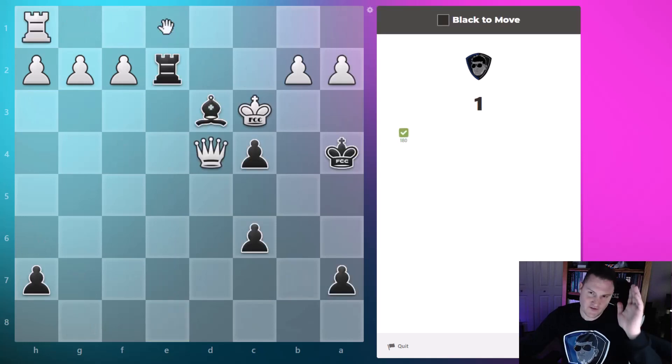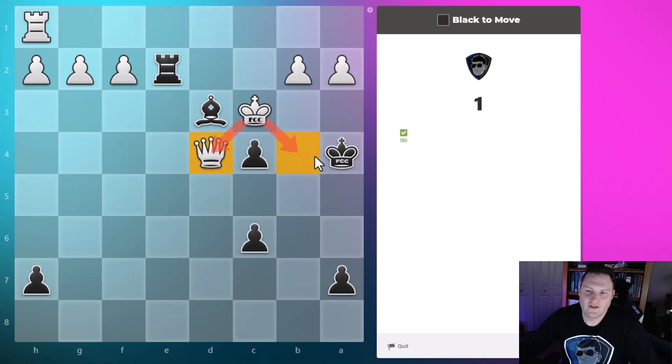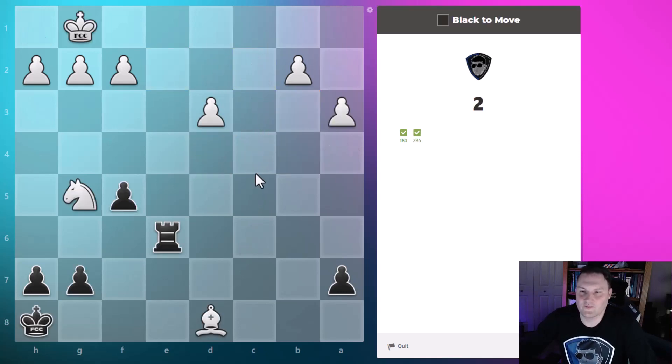We're looking at the king's square: the queen is blocking one escape, our king controls another, that white pawn controls one square, our pawn controls another square, our bishop controls a square, and our rook is able to go over to attack the king and protect this pawn for checkmate. Slide over there — mate.